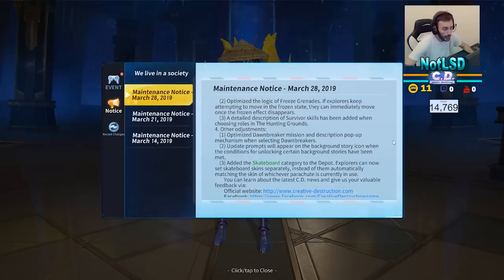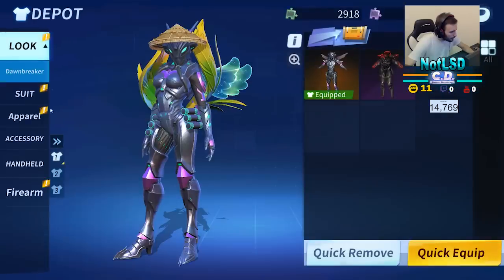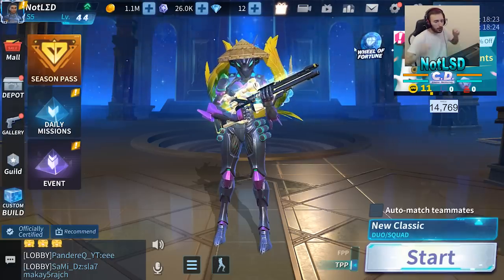They will add detailed descriptions of survivor skills when choosing roles in the hunting grounds on the 28th. Optimized downbreaker mission description popup mechanism when selecting downbreakers. Update prompts will appear on the background story icon when conditions for unlocking certain background stories have been met. Also, they added the skateboard category to the depot — but that exists already, it's right there.